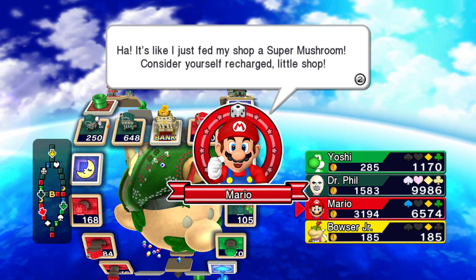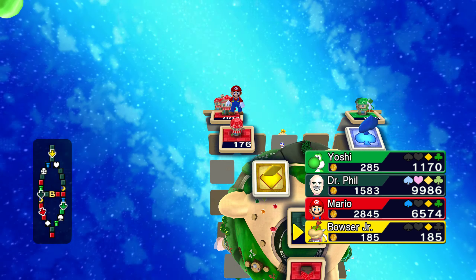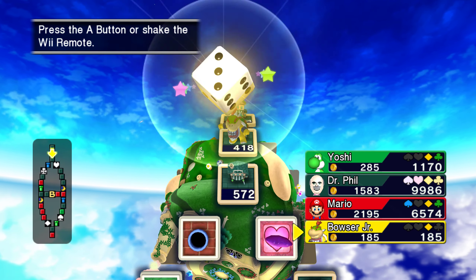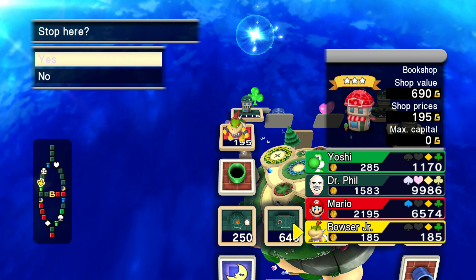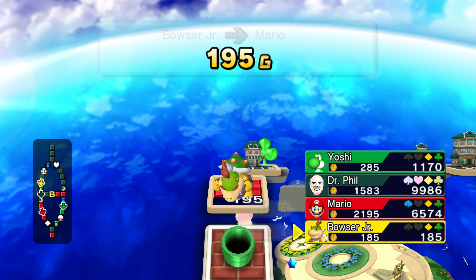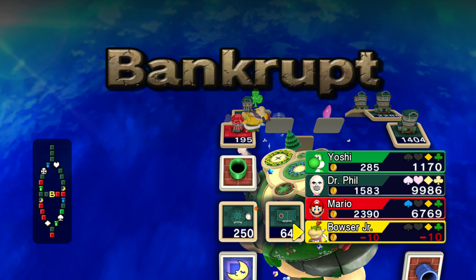Especially with Mario's expensive properties — look at that, he's deadly as well. I probably should just get my promotion so I'm not landing on Mario's properties and having to sell my shops. But let's see — come on, Bowser Jr. All right, he's bankrupt. Okay, the game's over. So it was before I could even get my promotion anyway.